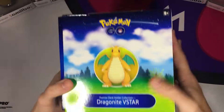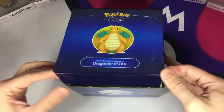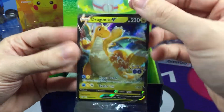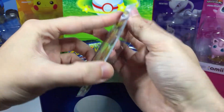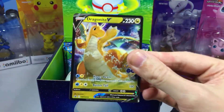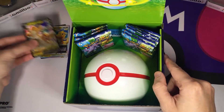All right, here we are. Let's just slide this off and see what we got. So here we are — we got ourselves the Dragonite V card. I'm just going to open this up and show you guys. We get the Dragonite V right there, looking cool. And we also get the Dragonite V-Star card. Very awesome, very cool to have. And we're going to set those off to the side.